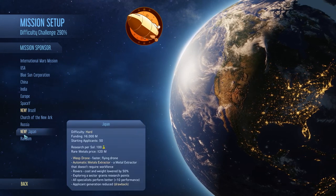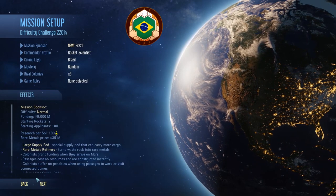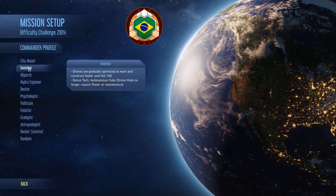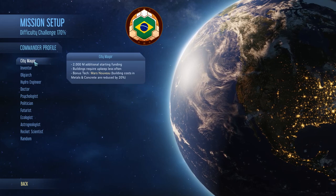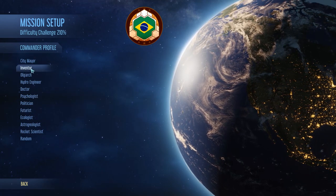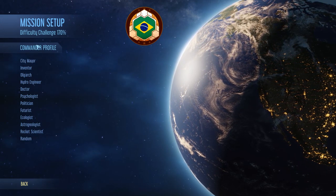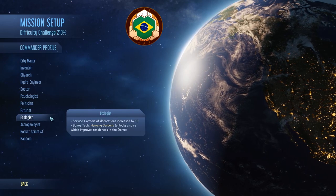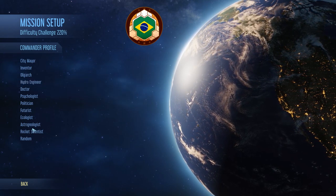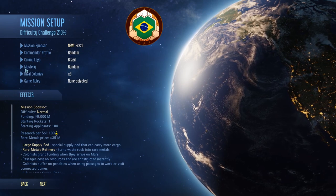So we're going to play Brazil as our sponsor. For the command profile, I'm not sure — City Mayor looks new, though I can't remember if it actually is. Some of these other ones I remember from before. We're just going to do random on this. In my solo playthrough I became the Hydro Engineer, which was pretty nice. Let's go ahead and hit random. I'll leave the company logo as is — Brazil has its own logo, so we'll do that.